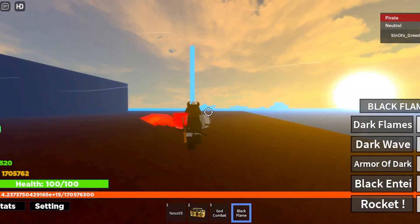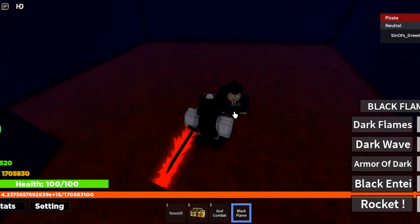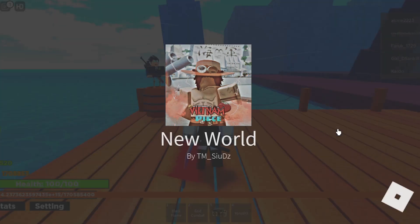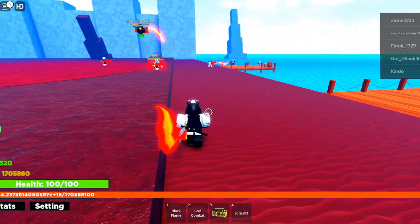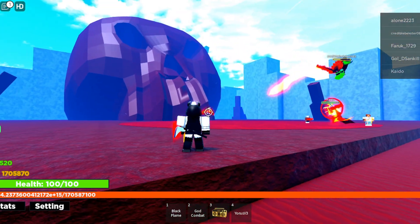If you get to the left side of the island like I did from spawn, right around here you can talk to this guy. He'll take you to Second Sea. I don't suggest having your volume up because it's really really loud. And then this is Second Sea — I'm pretty sure more will be added, but for the time being there's not much. But yeah, that's pretty much it.